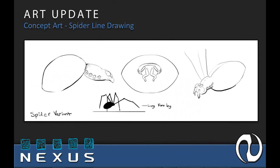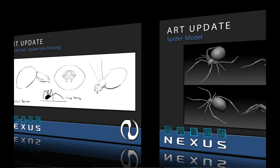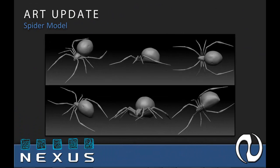Another thing we wanted to get to was this idea of creepy enemies as well as a swarm mechanic. We decided to go with spiders since that kind of has an inflection point with a lot of people. Here's our line drawing for it, and here is the 3D model that we've composed thus far. In the upcoming week we're going to be texturing and UV-ing it, and hopefully we can get it into the game by next week.